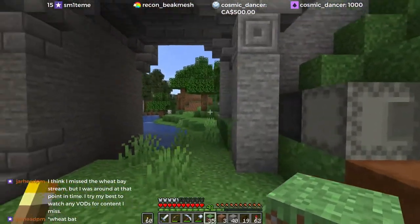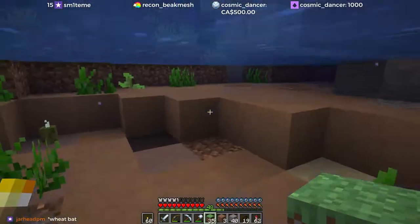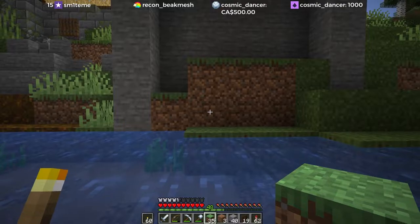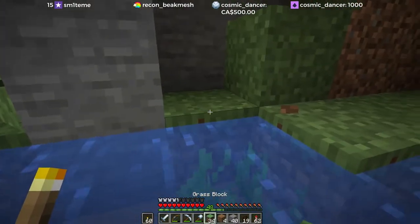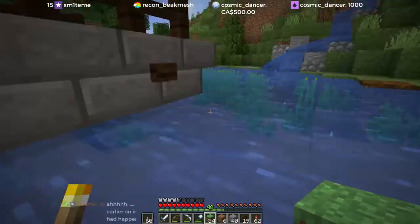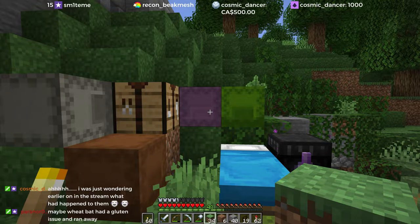Very, very small — not too worried about it. And then in here, I'm okay with that grass being there. What's the other side look like? The other side looks like a big bit of a pile, and that's okay too. Maybe we do this, just because. Do I have any other grass? I feel like I got my green bin open over here. I think I missed the wheat bay stream but I was around at that point in time. Yeah, that makes sense.